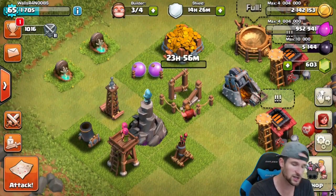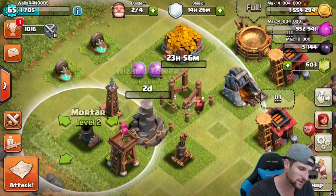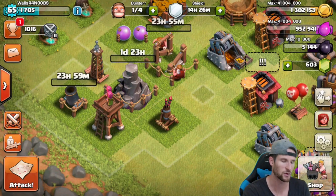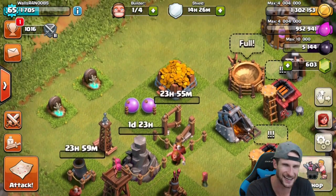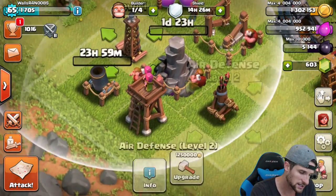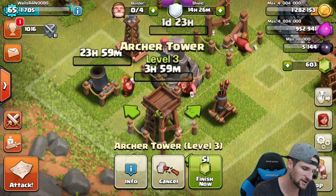Let's go ahead and do a couple of upgrades and then attack. I think I'm going to upgrade my wizard tower and my mortar — and I'm going to leave the other builder for walls. Kidding, I don't have any walls! So I'm probably just going to upgrade the archer tower — she'll be done in four hours. Now let's find a base with a good amount of loot.